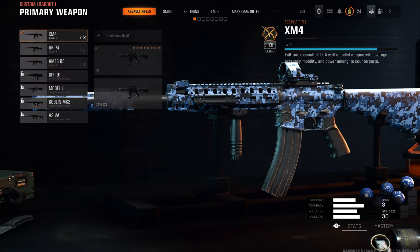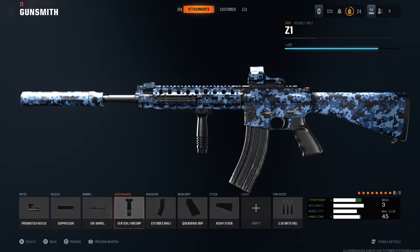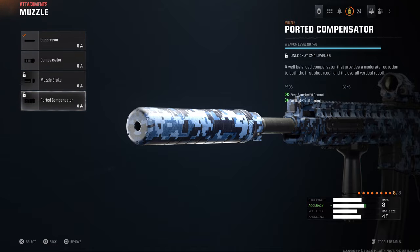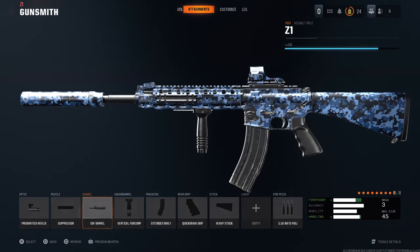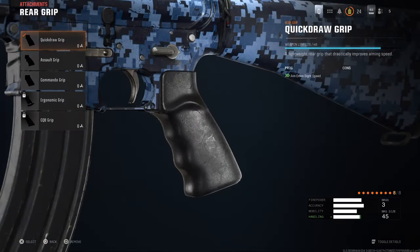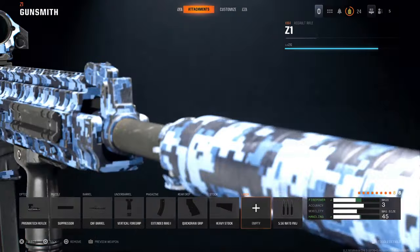I've just used the XM4, purely just to get the upgrades going. I would recommend getting the chance to drop extra salvage using the suppressor — it's pretty good. You can get salvage a lot more and get to Legendary a bit more quickly, unless you go the random box way.